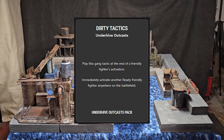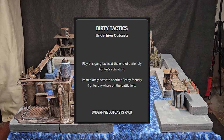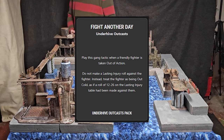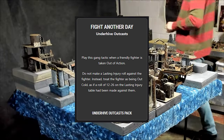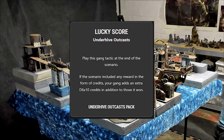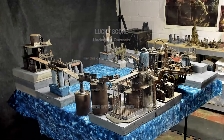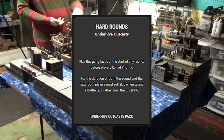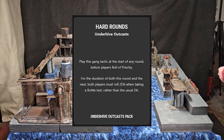Dirty Tactics allows you to activate another friendly fighter immediately after you've already activated one — like a group activation except your opponent isn't expecting it, and it can affect any fighter anywhere on the battlefield. Fight Another Day can preserve your leader; played when one of your fighters goes out of action, it counts the lasting injury roll as an out cold result, basically giving your ganger an extra life. Lucky Score is nice because at the end of the game you get D6×10 credits regardless of other factors, so long as the scenario has credits as rewards. Finally, Hard Rounds makes both players roll 2D6 for the bottle test instead of 1D6 — use this if you really need to force your opponent to bottle out, just make sure you can either make your test or won't have to take one.